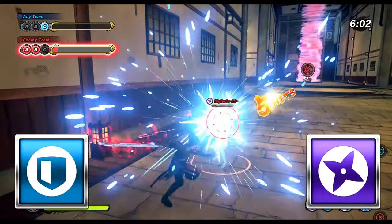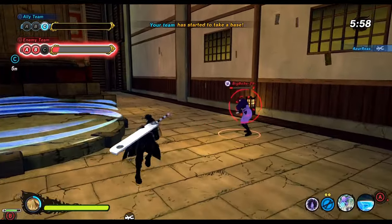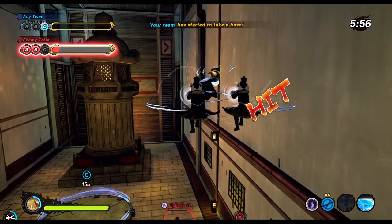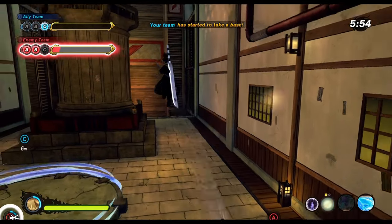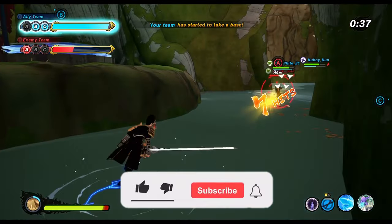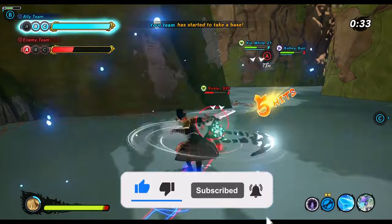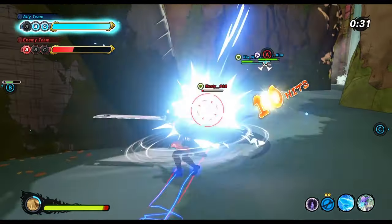Defense and range types are definitely the winners of this update. The change to the heavy of defense types is kind of a big hit against the range class specifically, but with the higher ult charge and the new Borushiki DLC, they really can't complain too much about it. If you think this video was helpful, leave me a like, subscribe to the channel if you're new, and never forget — if it has a health bar, it has to die.